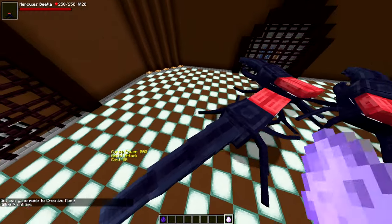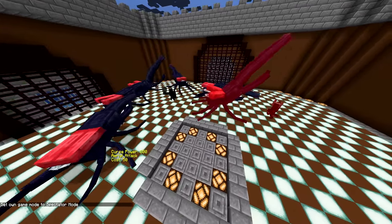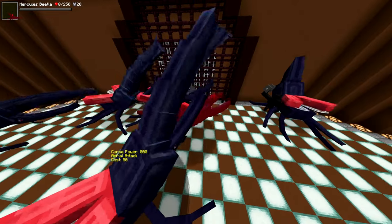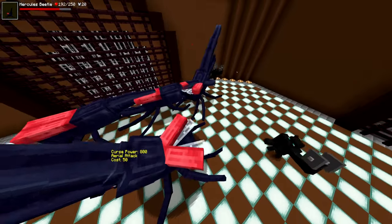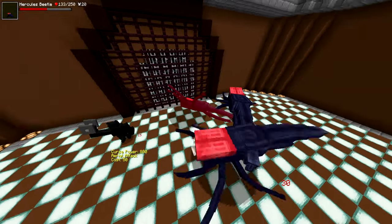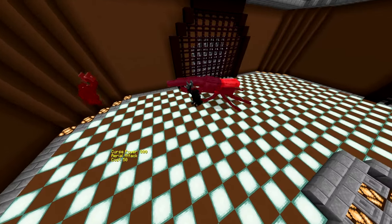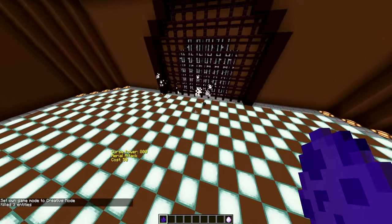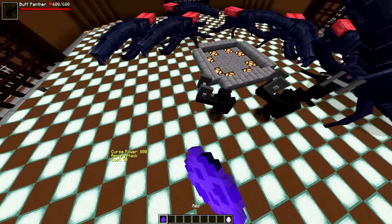Moving on to the next round — six buff panthers versus three Hercules beetles. Let's see how this plays out. I like the sound the beetles make. The buff panthers are going to destroy them. I would actually recall the Hercules beetle having this sound last time he was battling — it's interesting he's displaying this kind of noise now. I may have forgotten since it's been a while. All three buff panthers are out — all six buff panthers eliminated. Seven buff panthers versus three Hercules beetles.